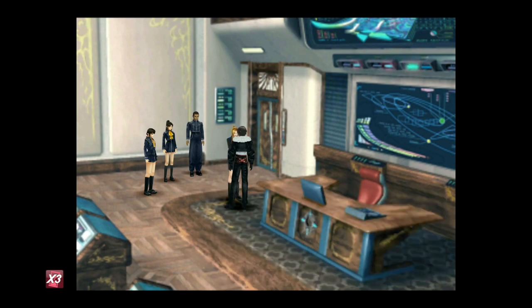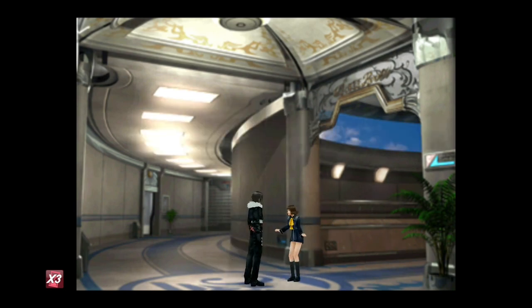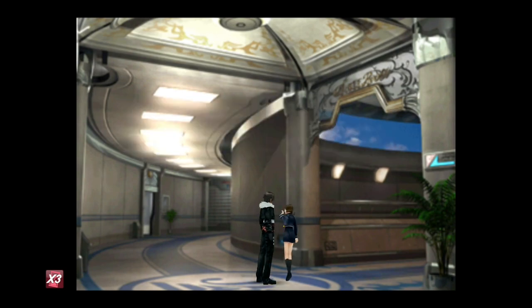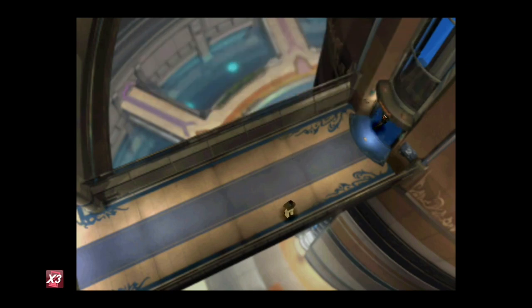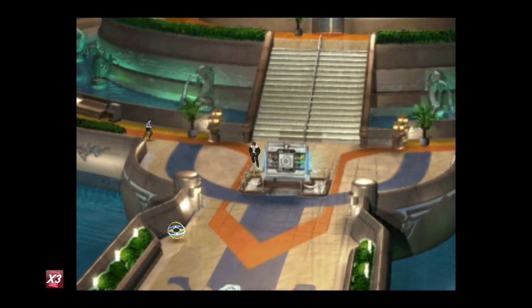I'm just showing you where you start in case you're a complete beginner. You start in a classroom — come and talk to the lady teacher Quistis, come out here, and there'll be a small scene. You can go on the tour with her if you want — that's completely up to you. Either way, when you come to this part, make sure you talk to this NPC before the elevator because he gives you seven cards, which we may need later.